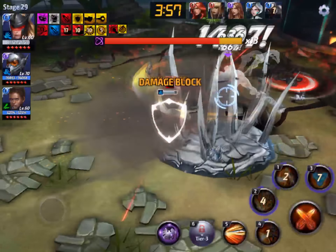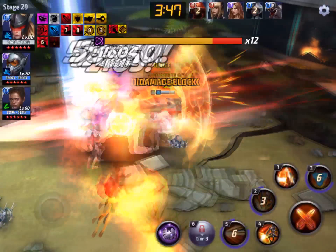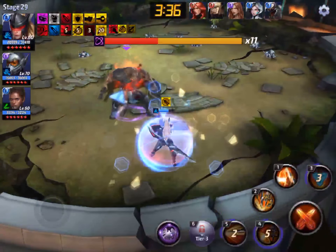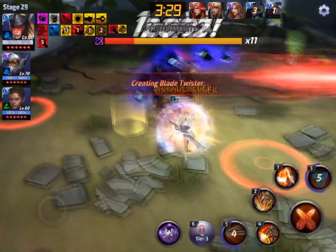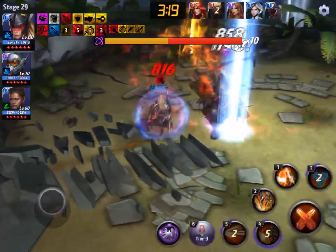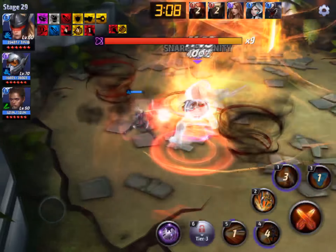If the fifth skill fires but the damage proc doesn't trigger, I'll use the fourth skill right away, since it does significantly more damage than the fifth skill. That said, the fifth skill still does enough damage that it's a good candidate for the damage proc — you don't have to force it onto the fourth skill. But for max damage, the fourth skill is still what you want the proc on. Once that energy beam appears on screen from the fifth skill, I hop into the fourth skill if the proc hasn't gone off.